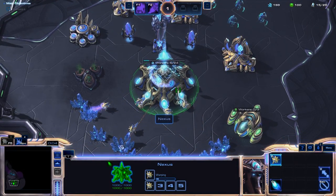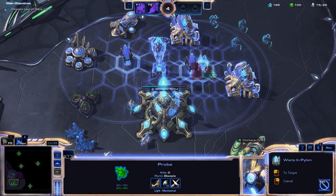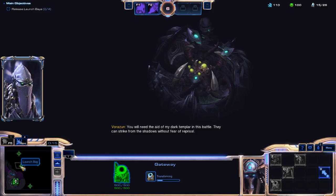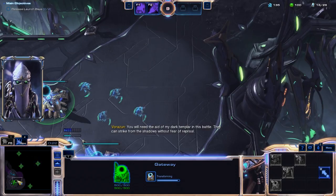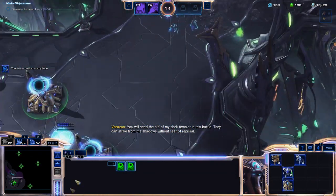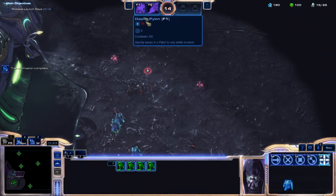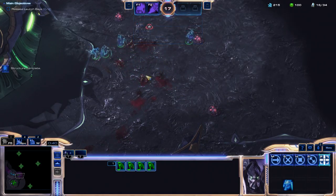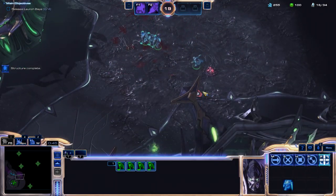Alright, got to make some probes to start us off. You will need the aid of my Dark Templar in this battle. They can strike from the shadows without fear of reprisal. Welcome, Dark Templar, to the club. This map is kind of designed for them, so you're going to be primarily using them. Our solar lance — or if you have the little bombardment thing, I think you'd get it in this mission at some point if you didn't get it from the last one.